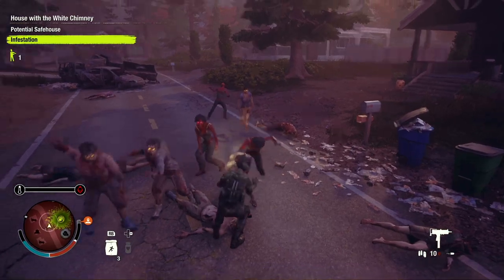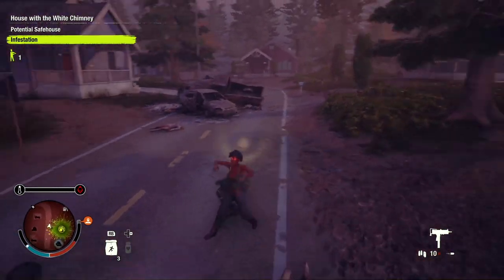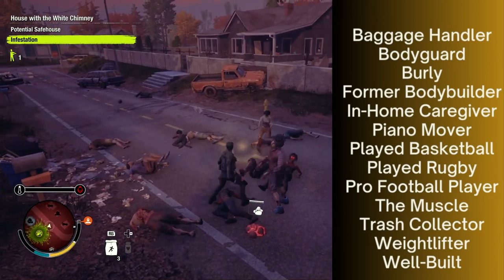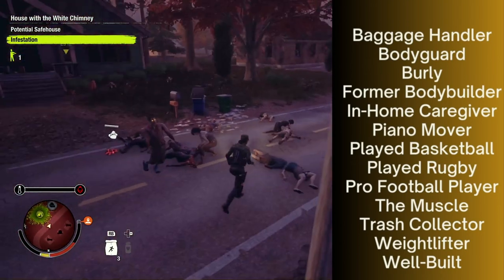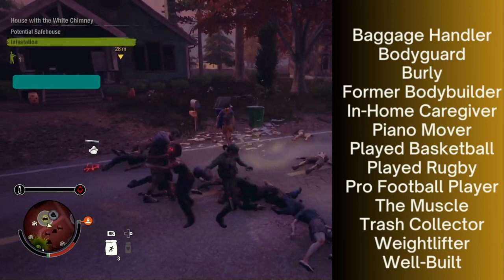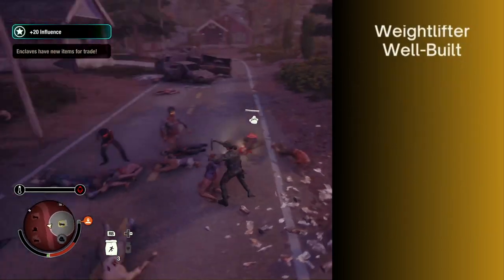The traits that specialize your survivor in Powerhouse are: Baggage Handler, Bodyguard, Burly, Former Bodybuilder, In-Home Caregiver, Piano Mover, Played Basketball, Played Rugby, Pro Football Player, The Muscle, Trash Collector, Weightlifter, and Well-Built.